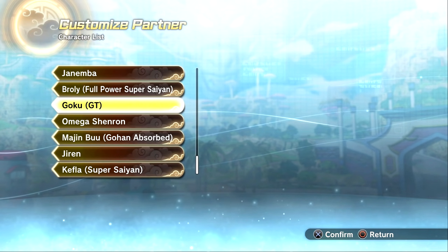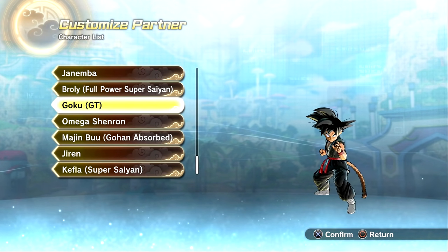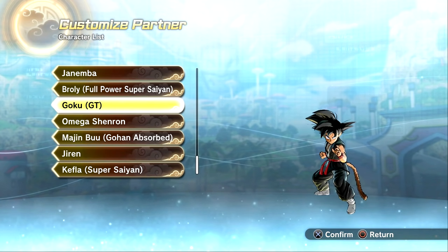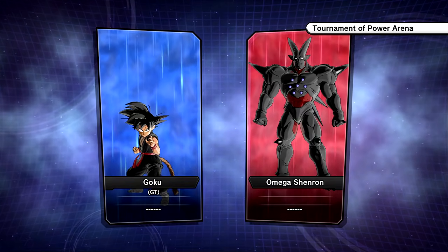For stat types: balance type, Ki Blast Super type, speed type, Ki type, and technical type. Super souls are all Universe 6: Kale, Kefla, Hit, Caulifla, and Cabba. Those are all of the custom partners unlocked with all the skills, costume colors, and everything. Let me know your recommendations — let's go into Versus Photo Mode and try these guys out.